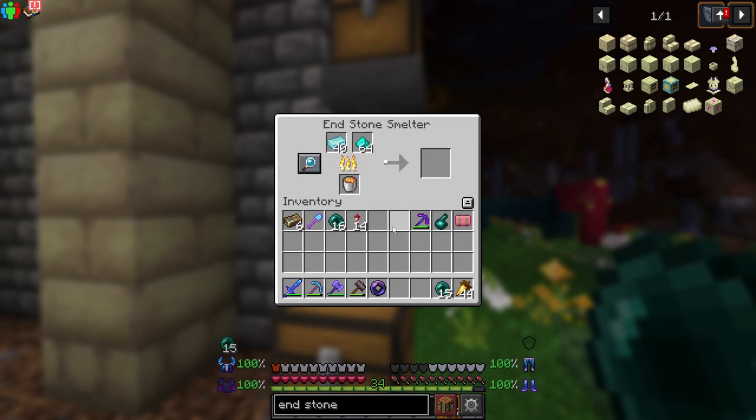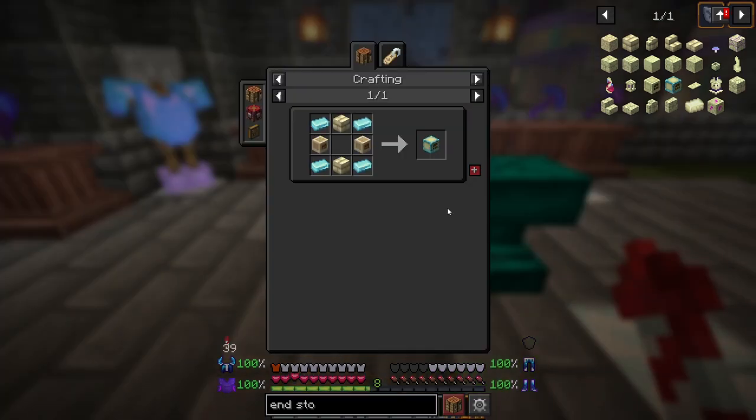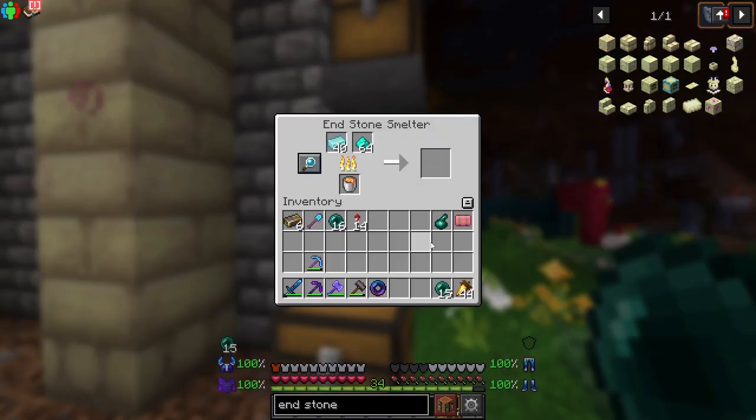You will need to smelt together the Thacillium Ingots and Ender Dust in an Endstone Smelter. This requires you to first make an Endstone Smelter, which uses two furnaces, four Thacillium Ingots, and two Endstone bricks. The Endstone Smelter only works with lava and is able to hold two items on its top slot to smelt together.